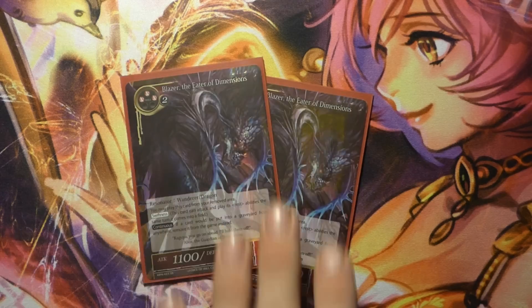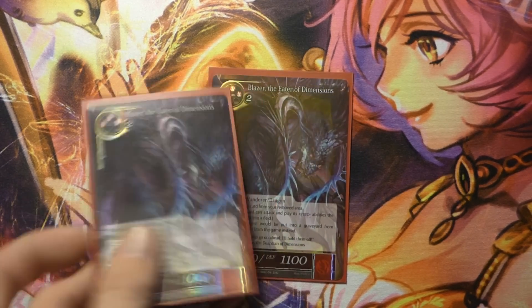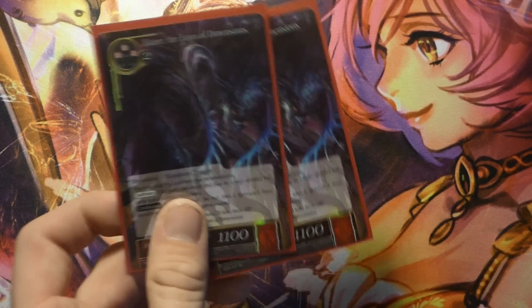Finally, we have two Blazer, Eater of Dimensions. Even if he dies and you exile things, you can cast him from exile. That 1-100 Swiftness is just too much to deal with for some people.